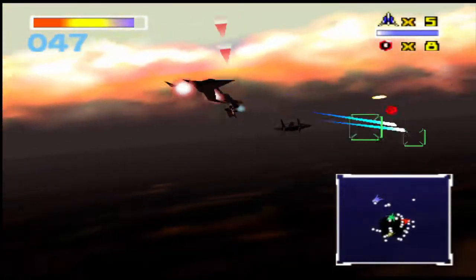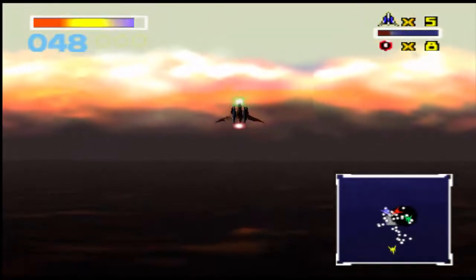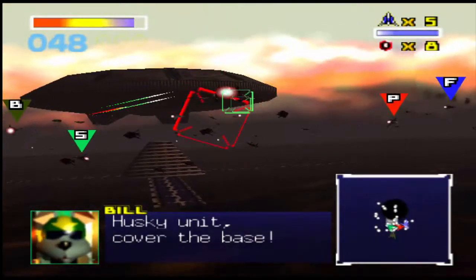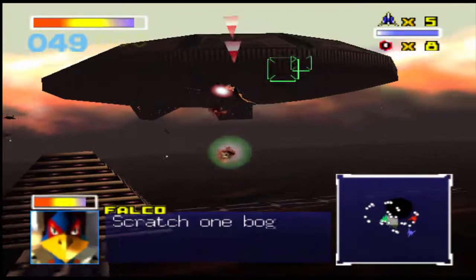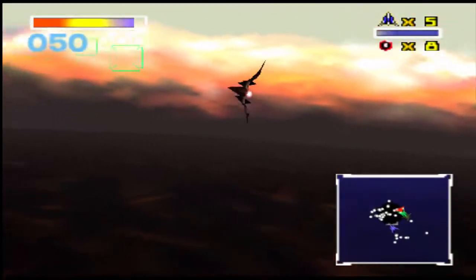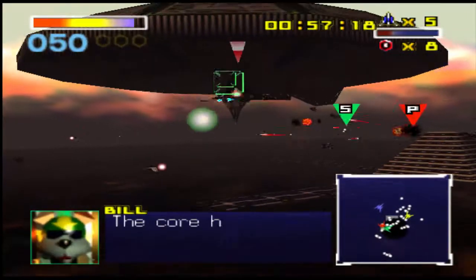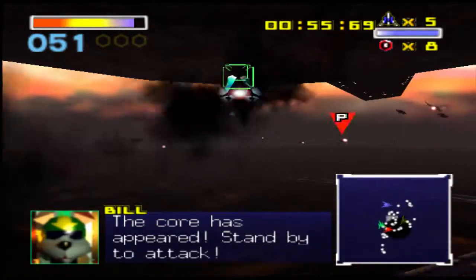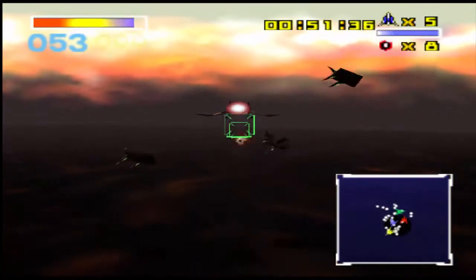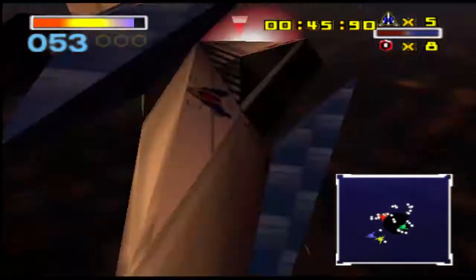If you destroy the hatches quickly you'll get about 10 hit points, and if you manage to destroy all the hatches and the core itself, that's about 20 hit points. So you'll end up with 70 instead of just 50. There's a time limit, so you can't just focus on enemies forever. Unlike the bosses before, Slippy doesn't analyze the shield so you don't know how many hits it takes. But if you have a twin blaster, you can easily take this thing out really quickly once the core comes out.